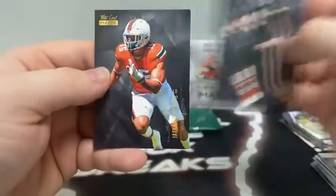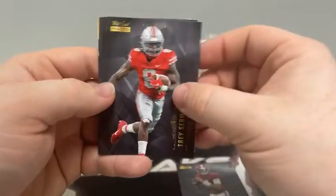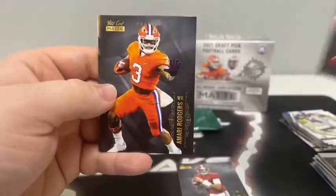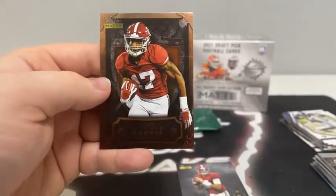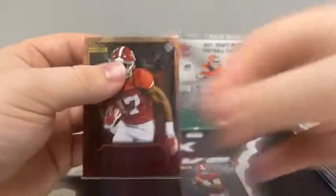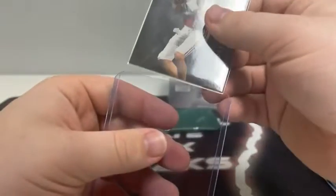Pack two starts with Brevin Jordan. Jalen Phillips covers up Mac Jones for New England. Here's Trey Sermon, Kyle Trask for Tampa, another Felipe Franks, Amari Rodgers covering up another Terrace Marshall. We've got another Explode — that's Javante Williams — and Jaylen Waddle on the Weekend Warriors for Miami. We'll sleeve and top load our first Mac Jones for New England.